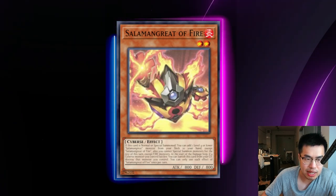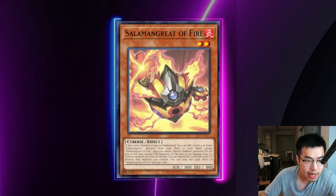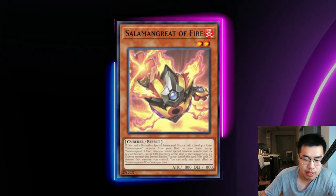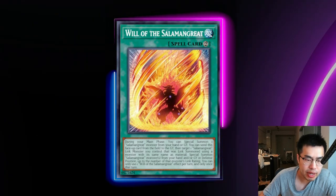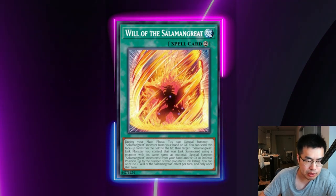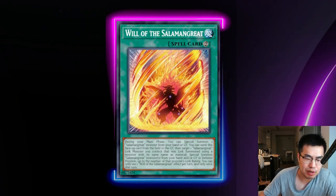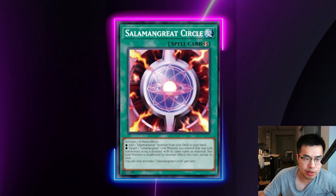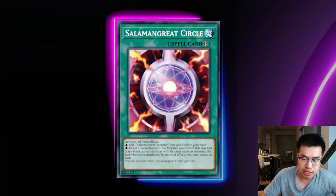They also got some new cards. Salamangreat of Fire is a Stratos monster in the new set that allows them to add a level four or lower Salamangreat monster — typically Gazelle — and then start link climbing. Last but not least they also play Will of the Salamangreat, which is effectively a Monster Reborn. They can special summon a Salamangreat monster from their graveyard during the main phase, or summon multiple Salamangreat monsters by targeting a reincarnate linked Salamangreat link monster they control. They also have Salamangreat Circle, a quick-play spell ROTA — they're often activating this in the draw phase to play around D.D. Crow and Lockbird.